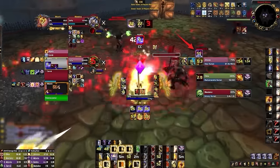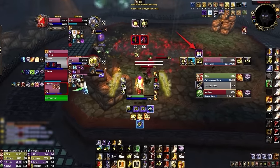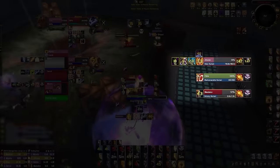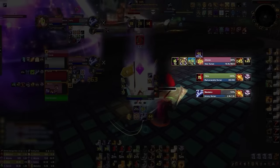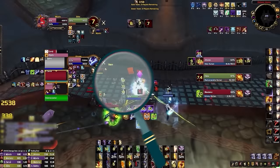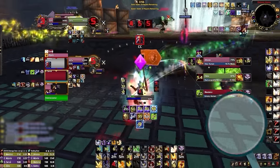We made a unique bar for any spells that can potentially ruin your CC, like Grounding Totem, Spell Reflection, or even Dark Simulacrum. These are placed directly above our Gladdy frames, allowing you to check for any counters to your spells. Separating different cooldown types on Omnibar makes it easier to absorb information quickly, instead of needing to sift through the clutter of one giant bar.